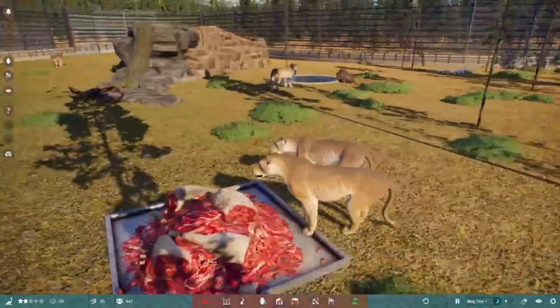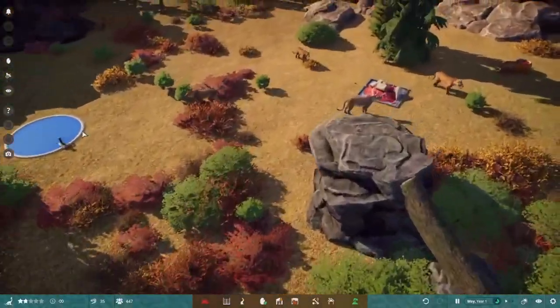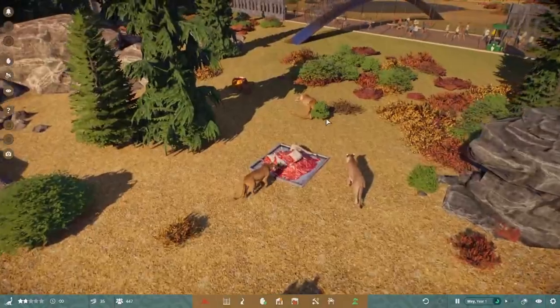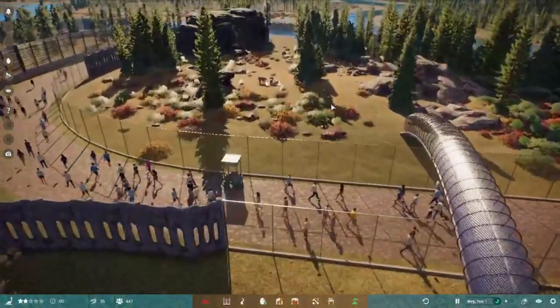Imagine if Planet Zoo's lions looked like this — I don't want to throw shade but it's hard not to admit the difference. When the ontogeny system arrives, we could have some gorgeous little cubs in here too. But that's pretty much all I can say on these guys — there are a lot more items to look at though.